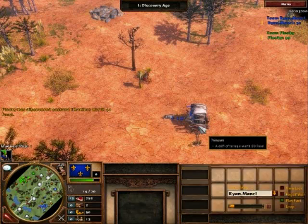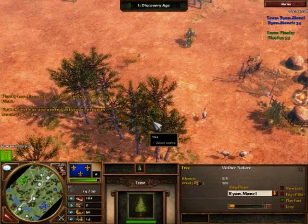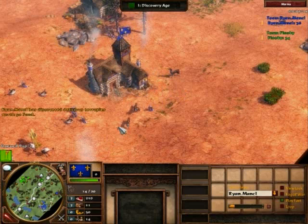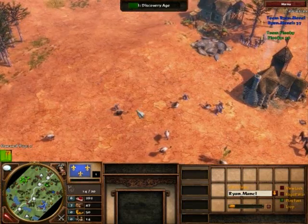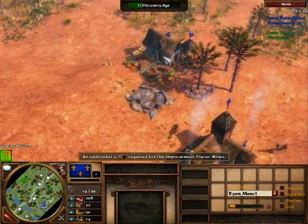Ryan picking up one of the better treasures on this map — the 90 food treasure. Fluky finds a 40 food treasure a little further up top. A little bit about this matchup: it's a pretty interesting one. I personally like French mirrors. I don't like to play them because I'm not very good with French, but they're interesting to watch.